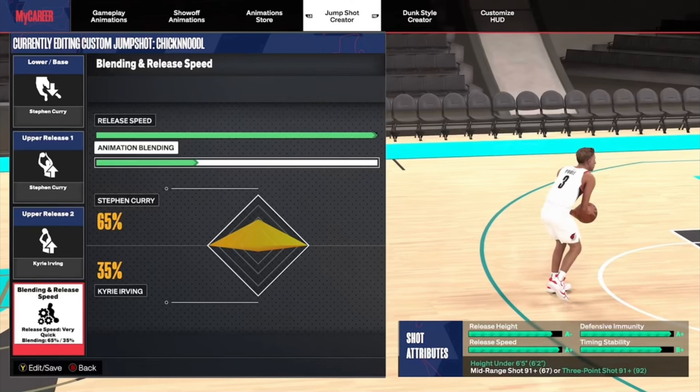We all know after the recent patch that 2K dropped, shooting definitely feels different. Personally, my percentages have gone up, especially on my small guard. On my 6'6, it took me a second to get my jump shot right, but on my 6'2, the jump shot I was using before the patch is still fire. With that being said, I did make a small tweak to it just to make it feel a little bit smoother, because with this recent patch your shot gets sped up way more often, so it's important that your jumper is as smooth as possible.